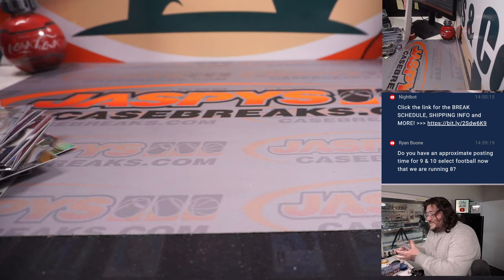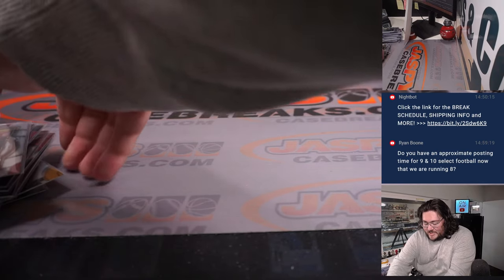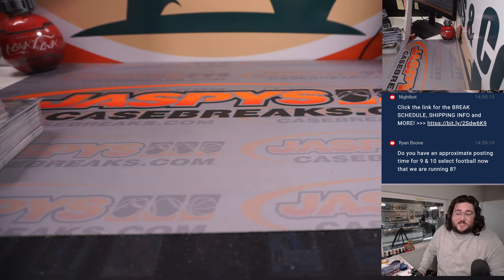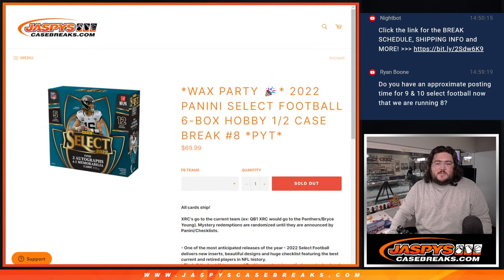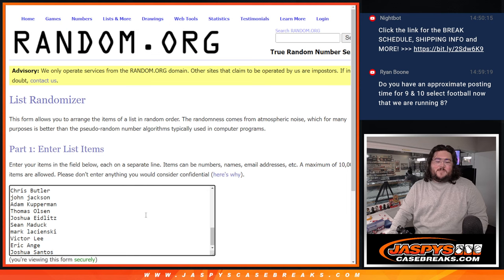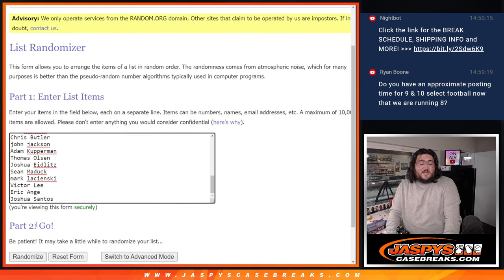Like I said, that is in a team random filler — Mosaic number 16 on the site right now at JaspeysCaseBreaks.com. But we have one more matter of business to attend to. Switch screens. For PYT 8, let's grab our list — from Will all the way down to Joshua. Our fresh dice and our fresh list — this is for the wax party spot. Top spot gets in. We'll roll the dice and randomize. One and four, five times. Good luck one more time, everyone, and thanks again.